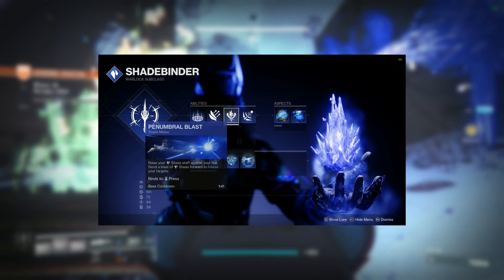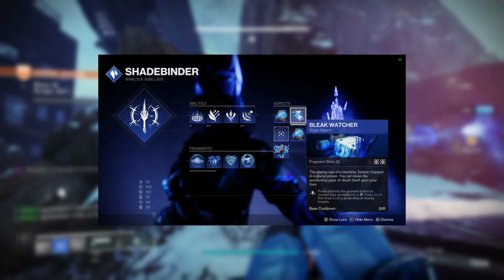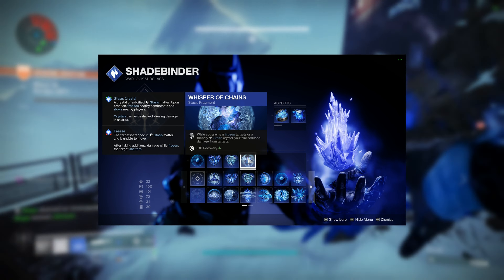Winter's Wrath, Healing Rift, Penumbral Blast, Cold Snap Grenades for our abilities, and then we're going to go with Ice Flared Bolts and Bleak Watcher for the Aspects. Fawns, Fissures, Refraction, and Chains are going to be the Fragments to pair along.